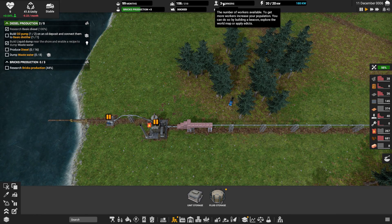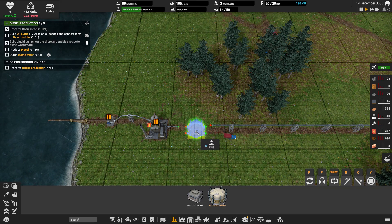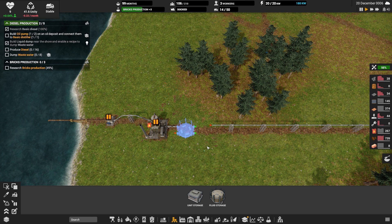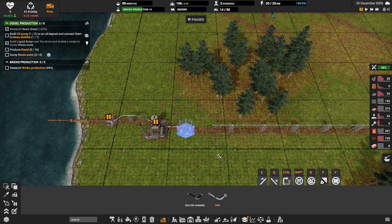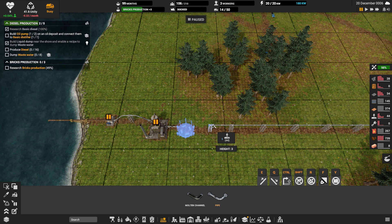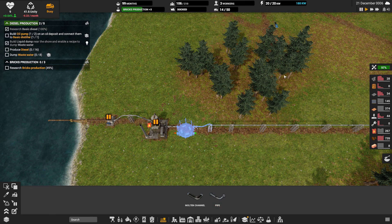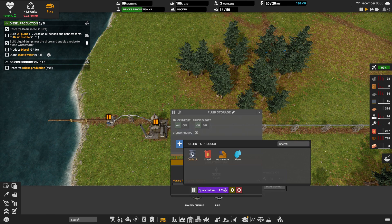We're going to change this up a little bit while we're waiting for refugees to come in. Can we get fluid storage in here? I'm probably going to have to take one more section of pipe out. Can I connect you right there? I can. Let me throw it on pause so I don't mess this up. Now I need to go down. That doesn't look too bad. You are going to store crude oil.